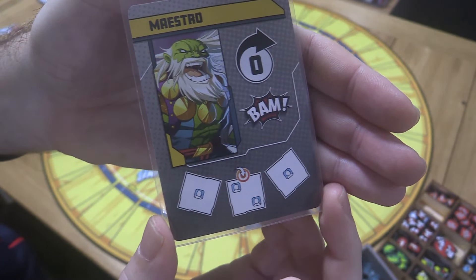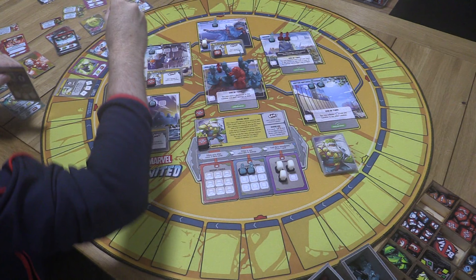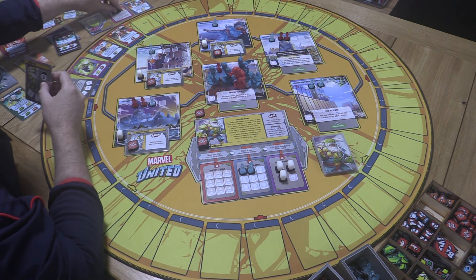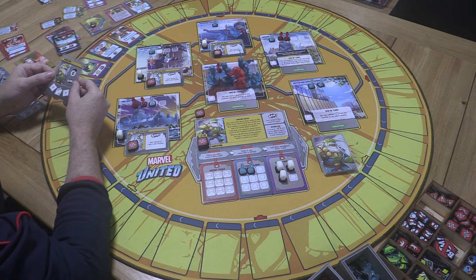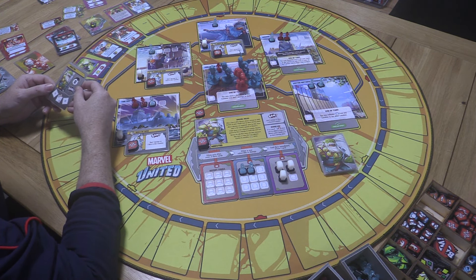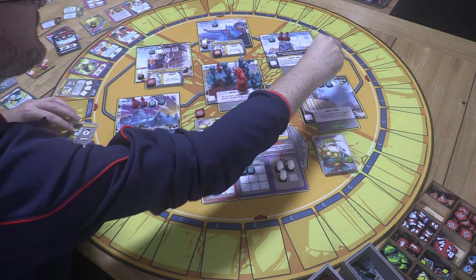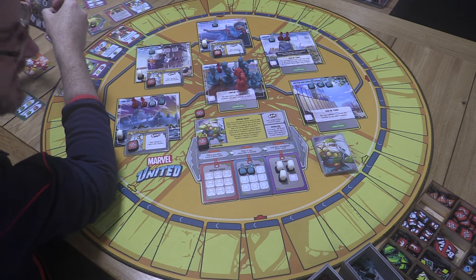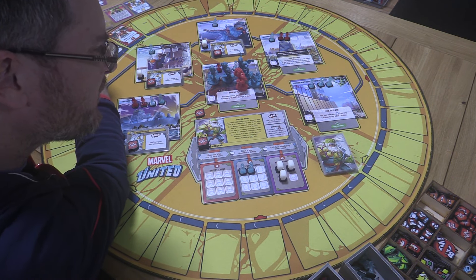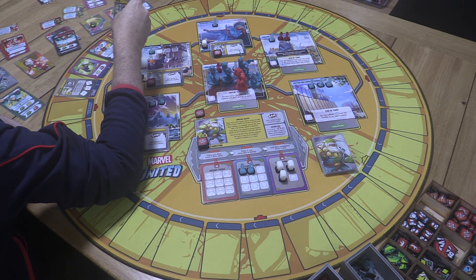Villain turn — and I'm going to give Hulkling a wild token and put it on his deck so I don't forget. Oh, he's not moving — so he's going to hit us. I thought we could avoid some damage if he was moving away, but nope — he's going to hit one of us. The good news is he's dropping a bunch of civilians. And there's a cool effect here: we may relocate one civilian from any location to any other location.